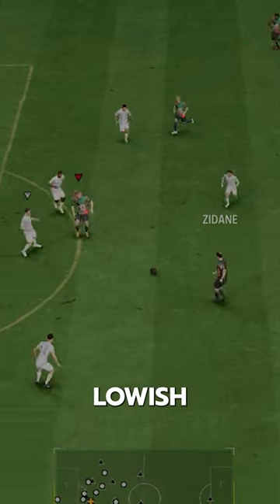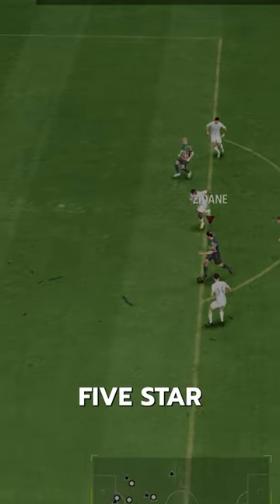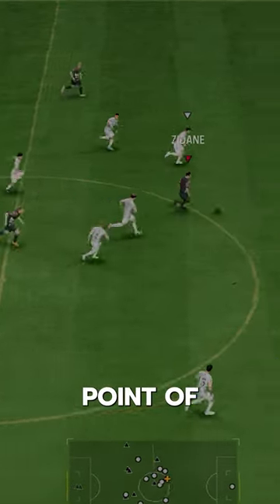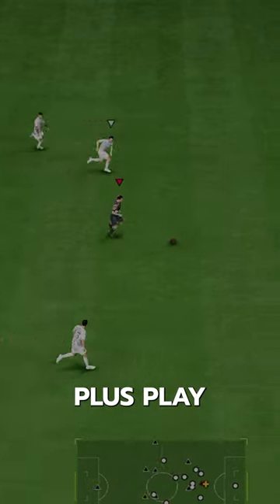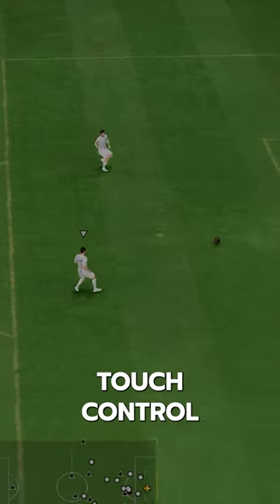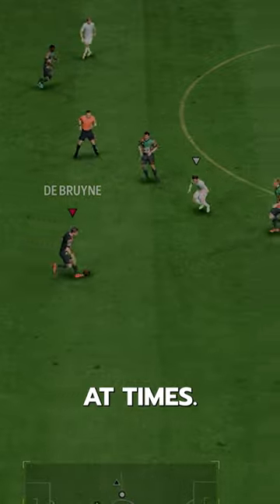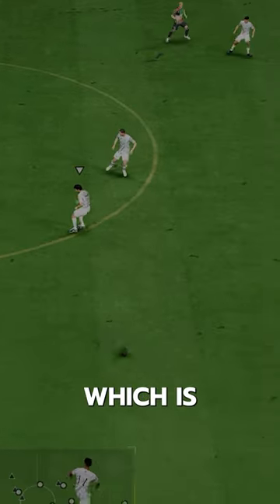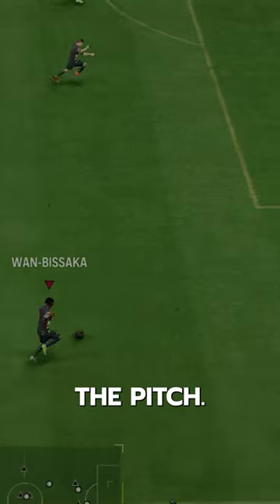Dribbling-wise, he might have lowish agility and balance, but he's got five-star skills, technical play style, and his body type isn't clunky. The key point of his dribbling is the first-touch plus play style — his first-touch control is insane, almost felt too good at times. He's able to control the ball perfectly at high speeds, which is so good just about everywhere on the pitch.